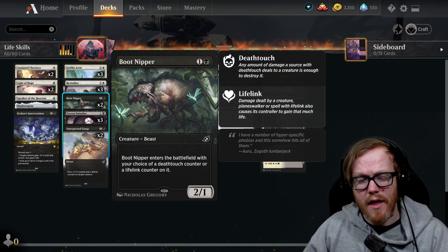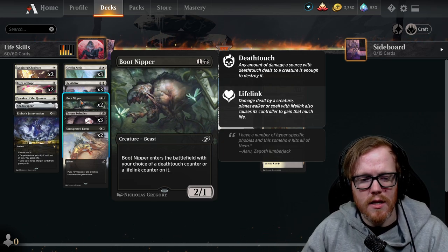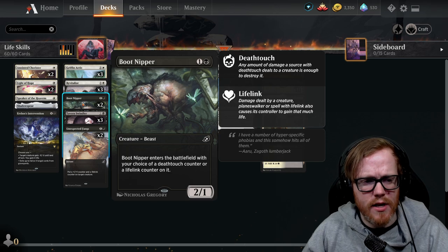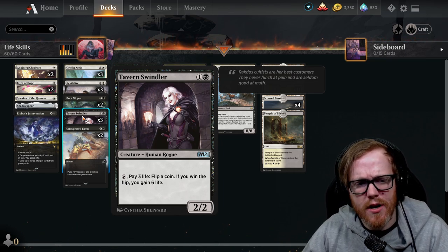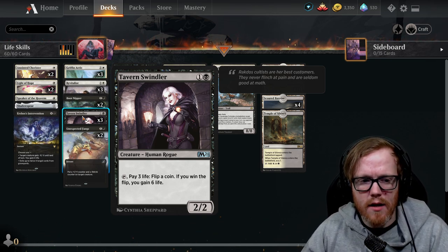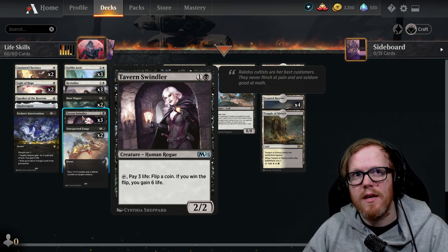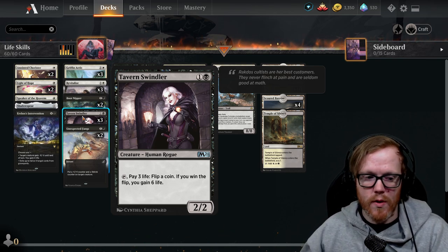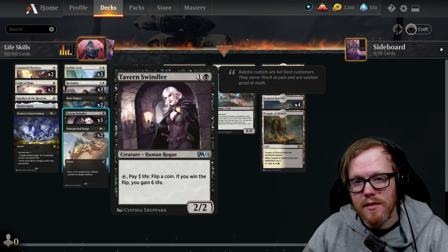Boot Nipper enters with a choice of lifelink or deathtouch counter — deathtouch is also useful if your opponent is attacking aggressively and you need something to block with and hopefully trade. Tavern Swindler is interesting: for three life, you flip a coin — win and you gain six life, but it's a very gamble-heavy play. It's a 2/2 for two mana which isn't bad, but risking life to gain life in Magic Arena feels like you'll lose the flip more often than you'll win, so I'd probably avoid playing it and replace it for more consistency.